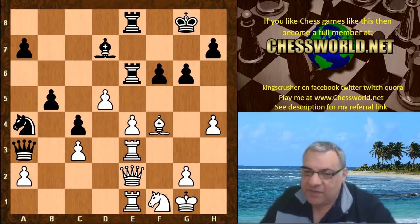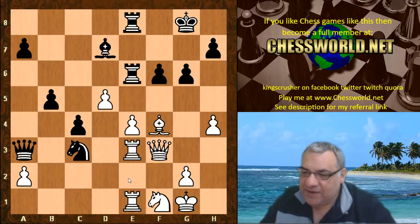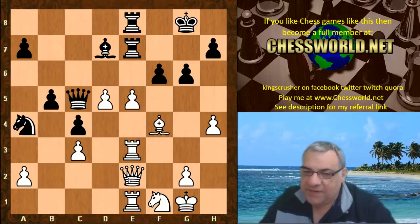d5, the rook moves. On Nxc3, you might think this hits the Queen, but probably best is actually Qf3 just to win the knight like that. Yeah, with two pieces hanging there, that's not a good idea.